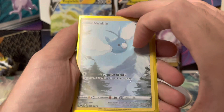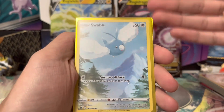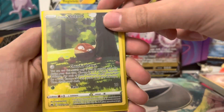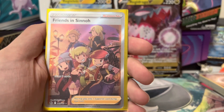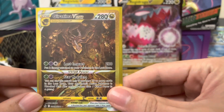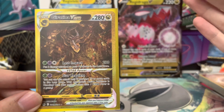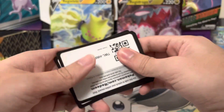To recap, one of our best ETBs. If you like this video, leave a like and subscribe. We got: first, a Swablu, then Hisuian Voltorb, Eevee, Friends in Sinnoh, and the best card — one of the four gold cards — Giratina V-Star. We'll get this graded and let you guys know what it comes out as later on. QR codes included for you guys.